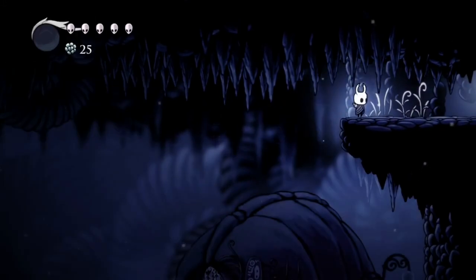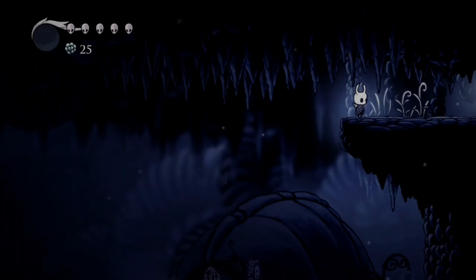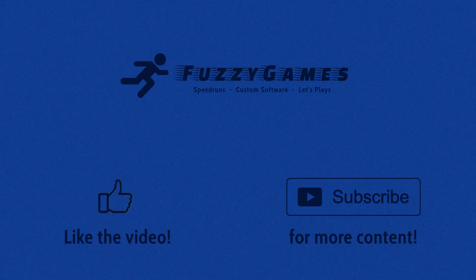And that is how you do the Shade Skip at Salubra's Hut in Hollow Knight. This trick gives you early access to the City of Tears and the Dream Nail. It's a very important trick to know, both for randomizers and for speedruns alike. Don't forget to like and subscribe for more speedrunning and tutorial content. I'll see you next time.